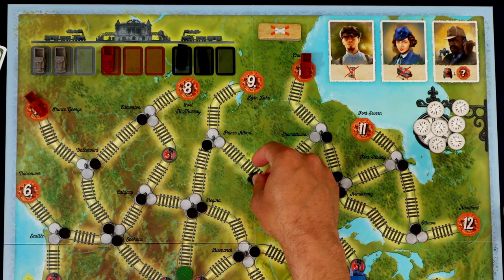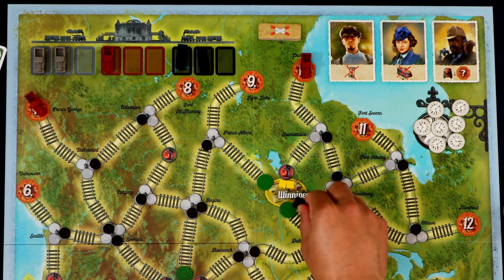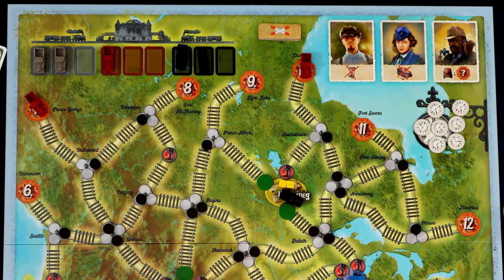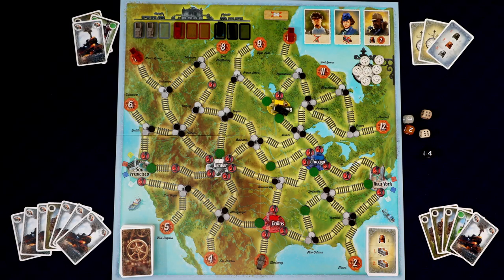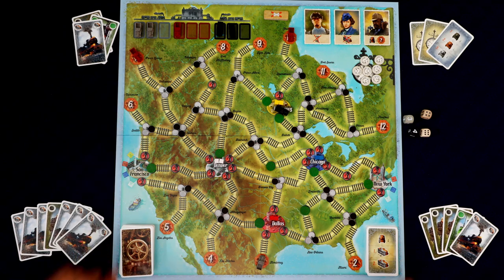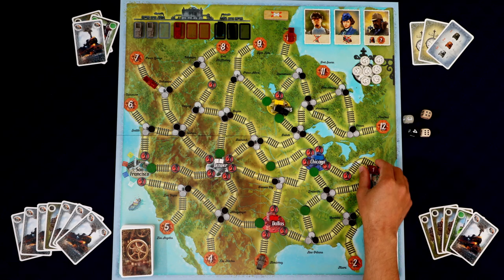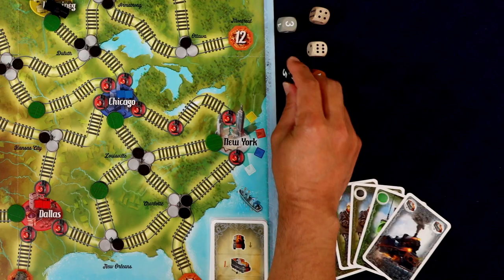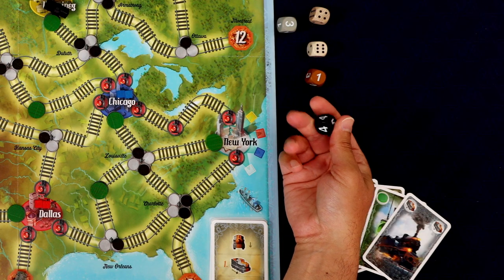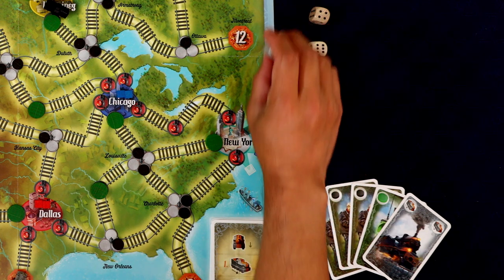Now we have to move a train of our color — we move all trains of whatever color we pick. Because there are two movement actions, we pick a different color for each. First let's move the black, rolling separately for each train if there are multiple. We got four movement. The train enters the city — you have the choice of stopping and ignoring the rest of your movement. Then the two brown trains roll two and one respectively. The black train's die has higher numbers; brown tops out at four, gray at three.